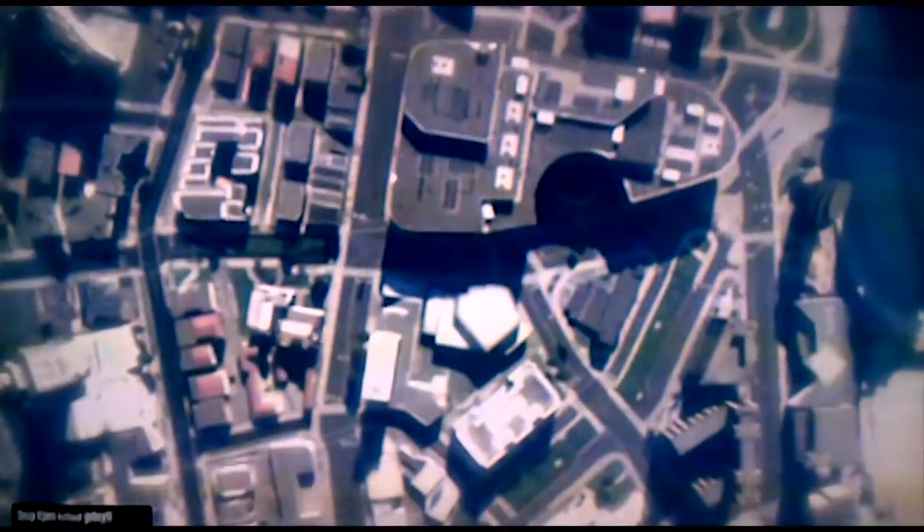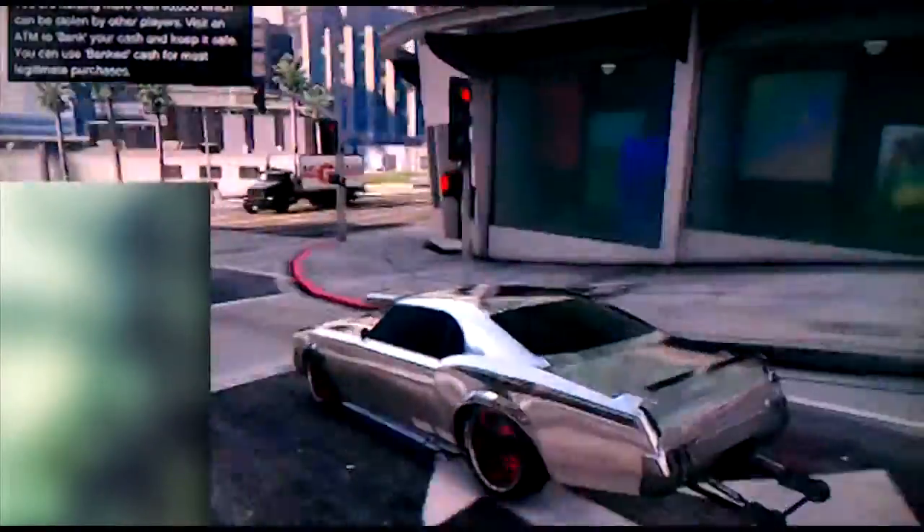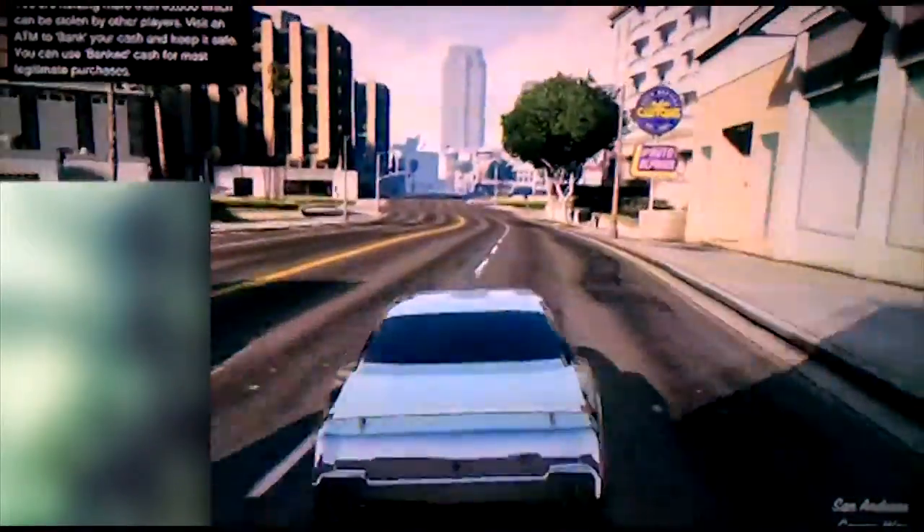I recommend putting the money into your bank account before continuing, but it's not mandatory. Once you get back to the ground, drive back into Los Santos Customs and just repeat the same process. Okay, now we're back at ground level and we're going to repeat the same process that I just showed.